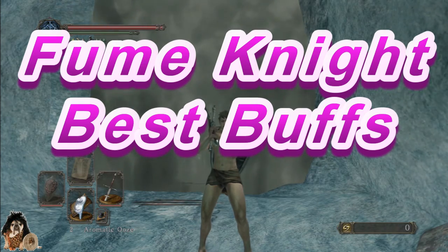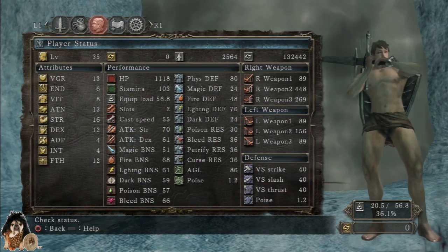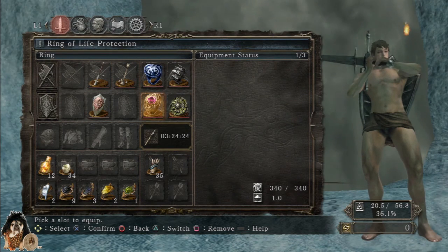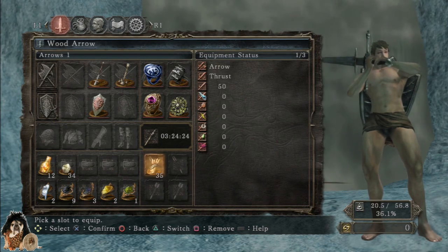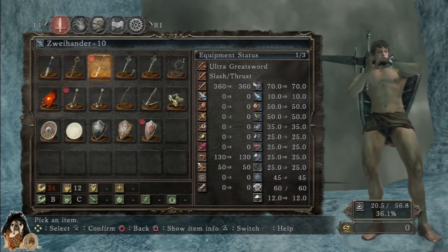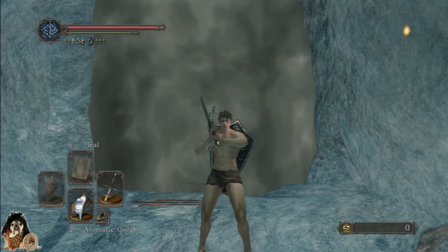Let's check out the various buffs against the Fume Knight. I'm level 35, strength is 16. I'll be using the Xi 10 two-handed, the blossom kite shield on my back. I've been using the Agape Ring, but I want to remain human just to remove that variable. We're going to see what deals the most damage against the Fume Knight.